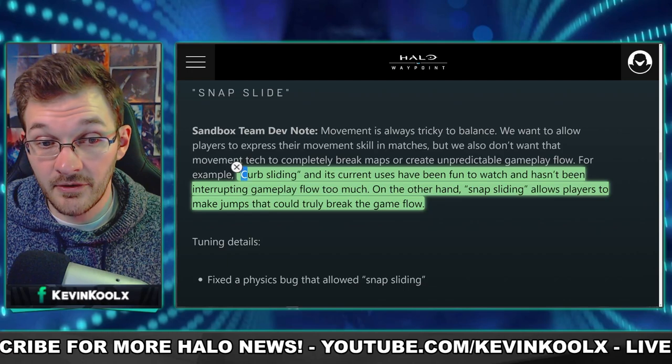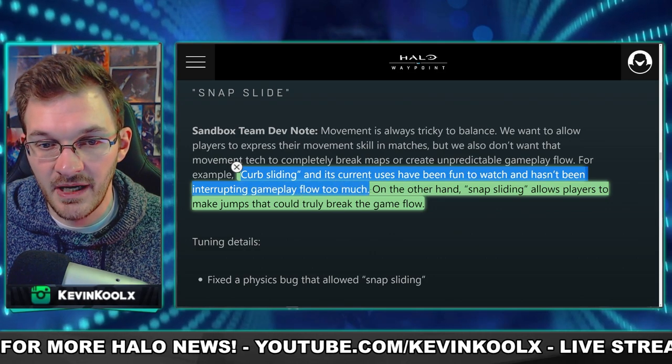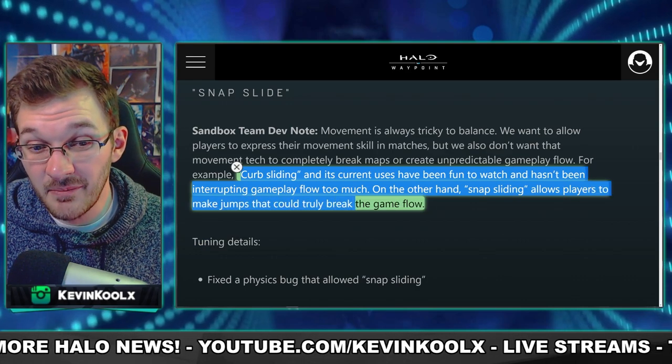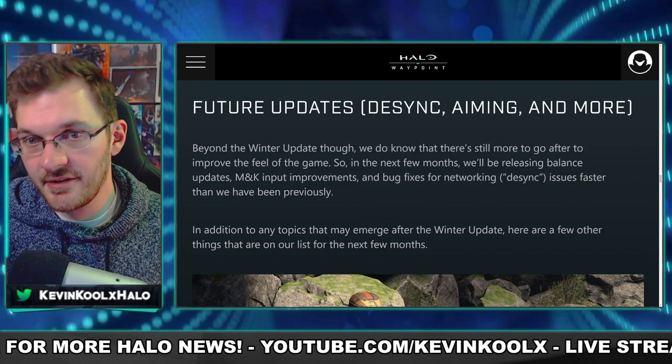I feel like a lot of those people voted yes almost spitefully — kind of throwing a middle finger up to pro players who probably complained about this the most. Here's what 343 said directly: curb sliding in its current use has been fun to watch and hasn't been interrupting gameplay flow too much, but snap sliding allows players to make jumps that could truly break game flow. I don't really see snap sliding in my matches — it's very niche and quite difficult — but sometimes things are just busted according to 343.